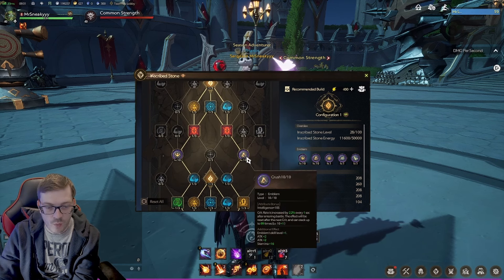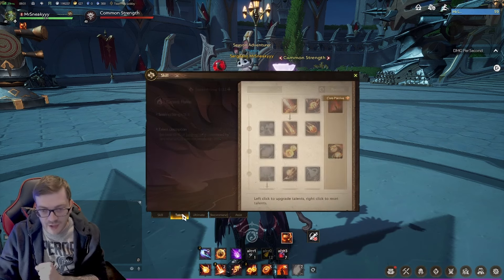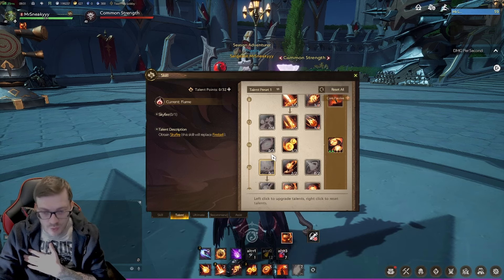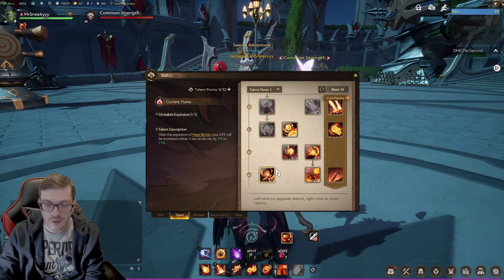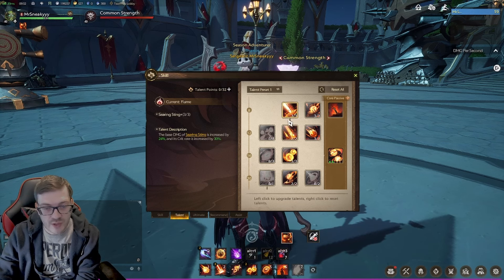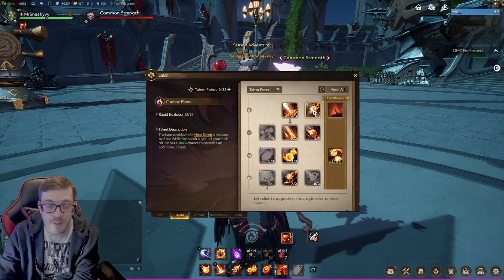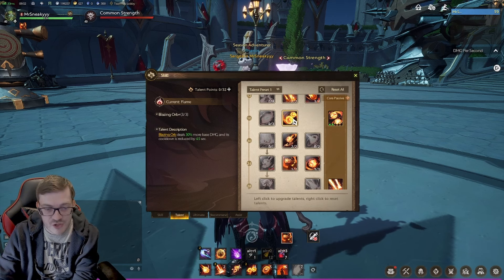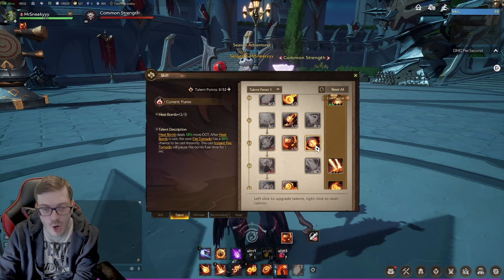Those are my inscribed stones — hopefully I've taught you something about what to look for with these emblems and these bottom slots. When it comes to the major talents, you really want to take advantage of all the talents that allow you to fire off more skills and keep comboing. A really good example is at the very top of the tree, allowing you to get three charges of Searing — that's a really good one. The rest is giving you more damage, and what my build is doing is trying to reduce as much downtime of the heat bomb while retaining as much heat of the bomb as possible.